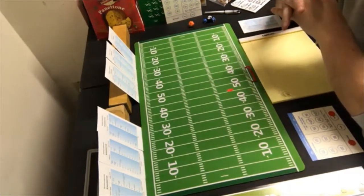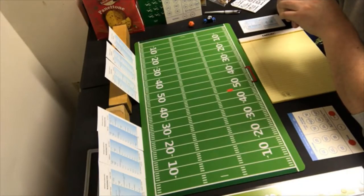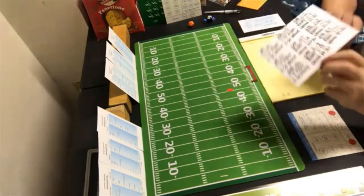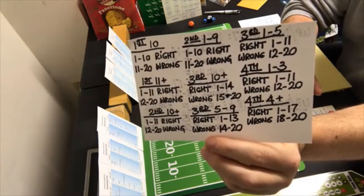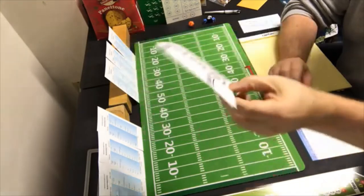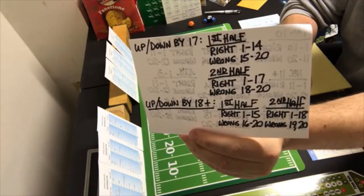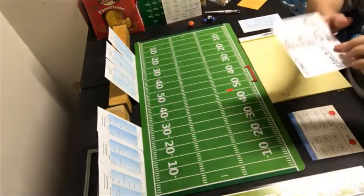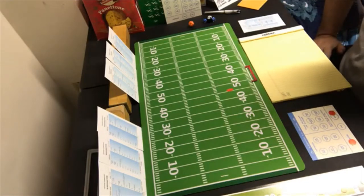The way I'm going to play it is I'll call the offensive plays for both teams — this was based on a recommendation from a viewer, which I like a lot — and then I'll roll a 20-sided die to decide if the defense is right or wrong. I put together a little chart organized by down and situation to determine whether the defense guesses correctly.